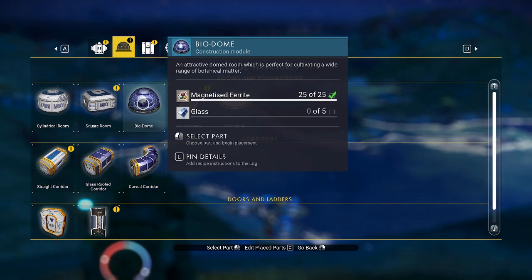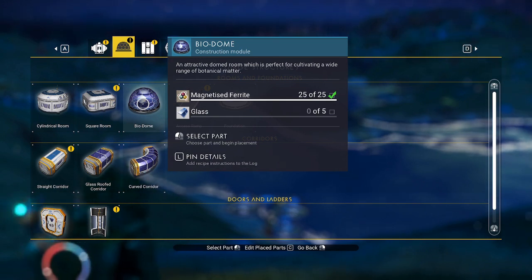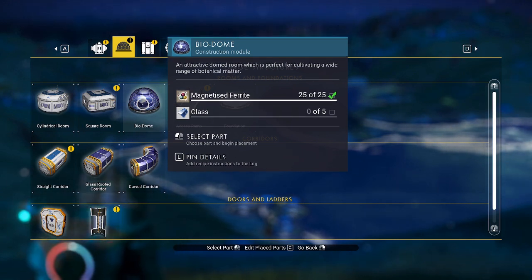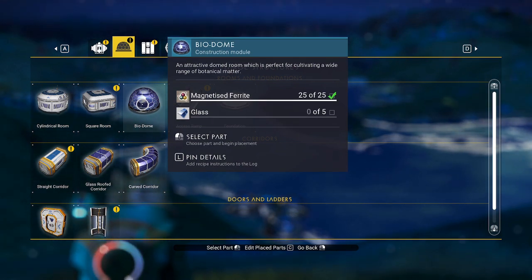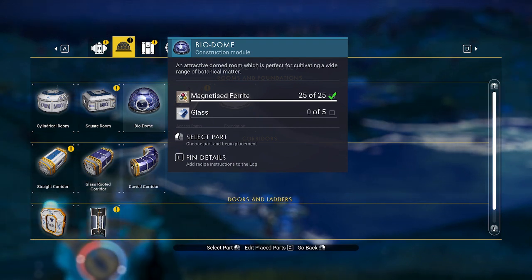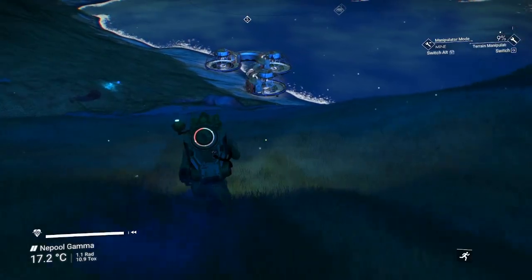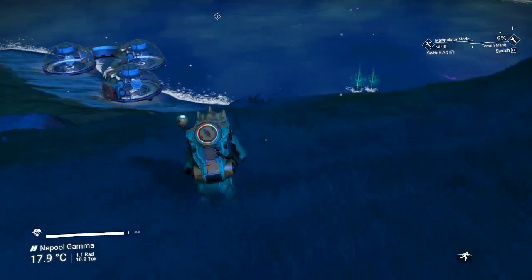If you refine 50 ferrite to 50 pure ferrite, that 50 pure ferrite will then refine to 25 magnetized ferrite. You can refine 200 silicate powder from your terrain manipulator to get the 5 glass — you refine the silicate powder to get the glass.